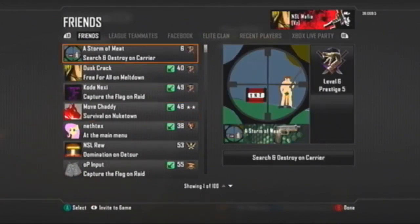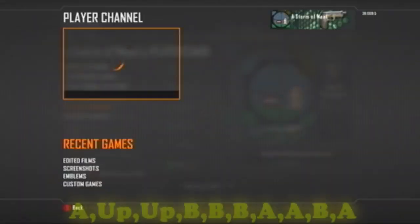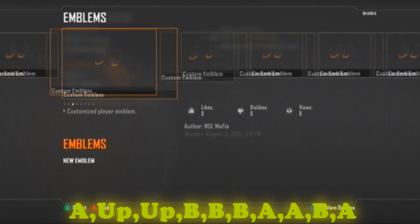Right here I'm going to choose a Storm of Meats emblem, so I'm going to go over to player channel and then I'm going to put the schematic on the screen right now, which is: A, up, up, A, A, up, up, B, B, B, A, A, B, A — and then it can bring you to his emblems.